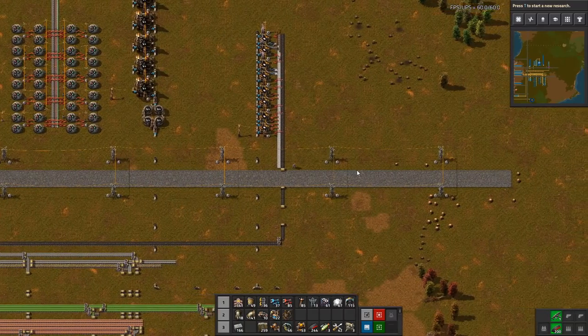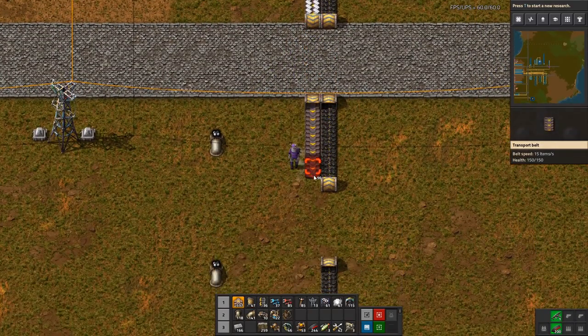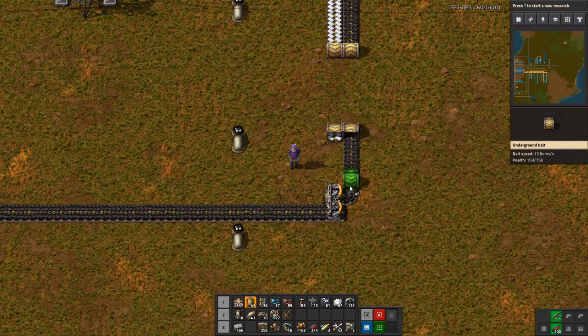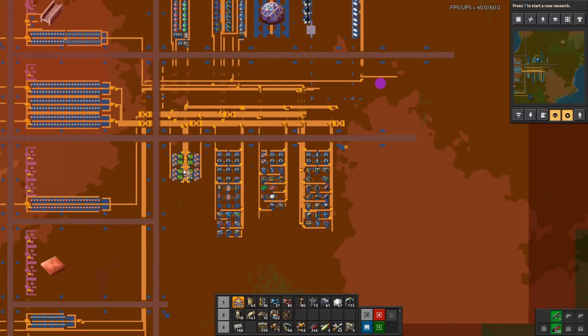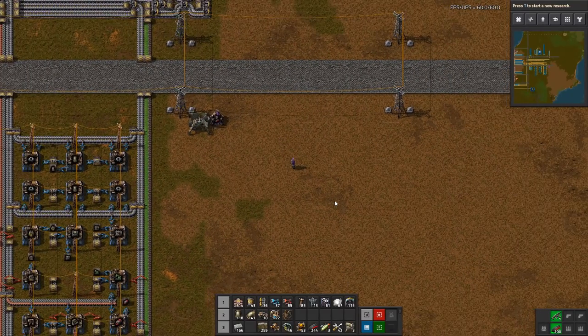One full belt of plastic — easy peasy! Now I'm going to go make sulfur. We also need the plastic to go back on the bus — we don't want to put it in boxes because it isn't really used for anything immediately. Plastic is now on the bus. Since I have my green circuits here, I want to make red circuits at this location. I actually want to make red circuits first because red circuits are a lot more enabling than sulfur.